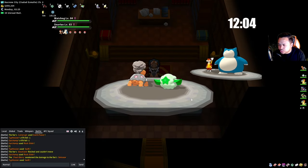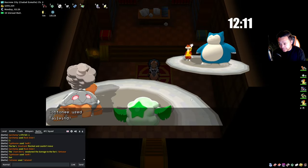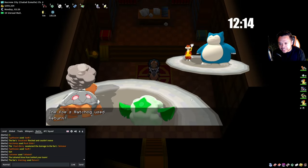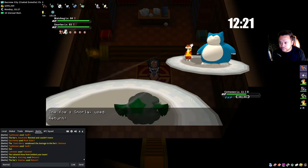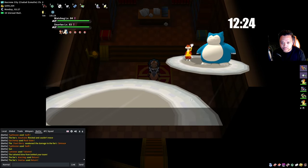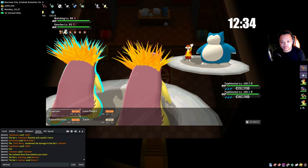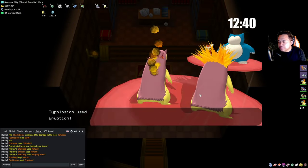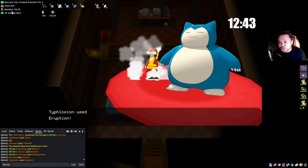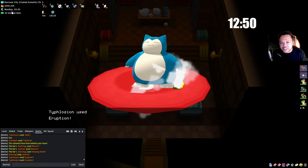The NPCs are really getting smart. RNG stuff happens, misclicks happen — this will take focus. We use Typhlosion and spam Eruption. This part might not be interesting but it might be really interesting to see how much money we make in the end.